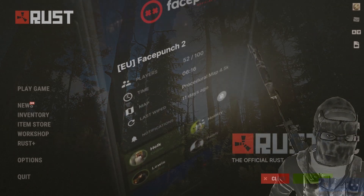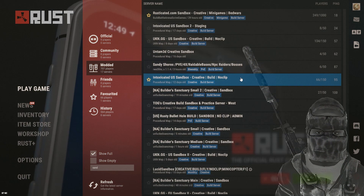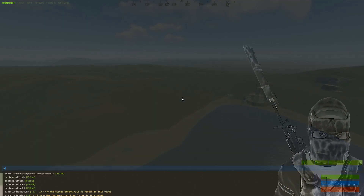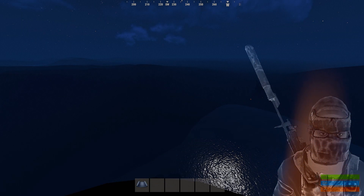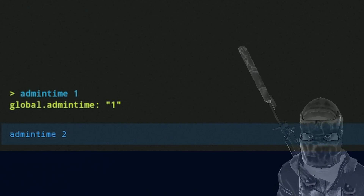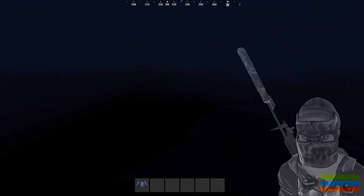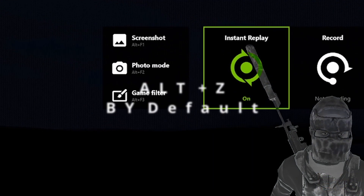Then, once your game is launched, you're going to want to join a server like a sandbox server, so you can use a command to turn your Rust time into a dark night. Once in, type in this nighttime command, which will be admin time 1, and if it's not nighttime by some off chance, then you'll use different numbers until you get a dark night. Then, the next command you'll type in is admin fog 1. Now, things should have gotten really dark. Once you get to this point, you are going to want to open up Nvidia and check filters.